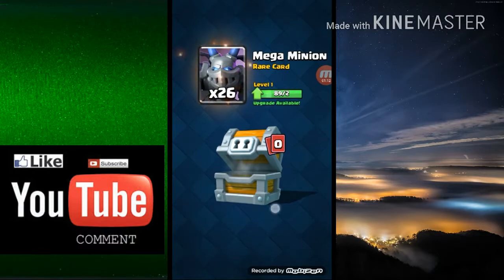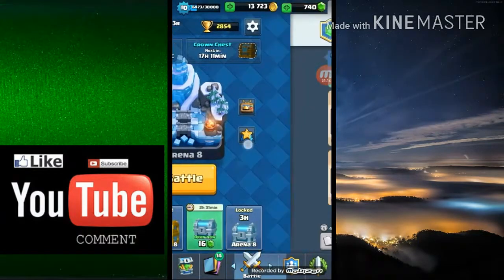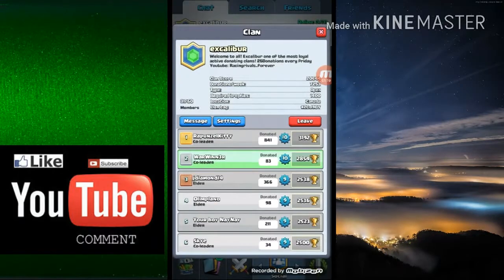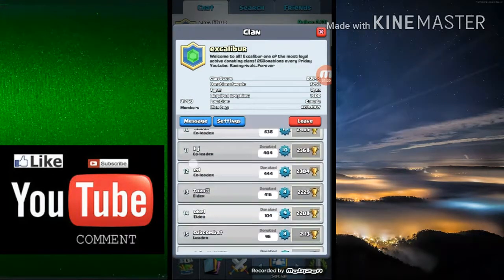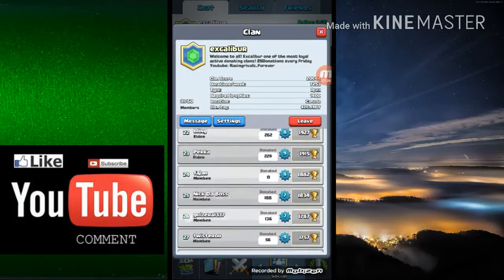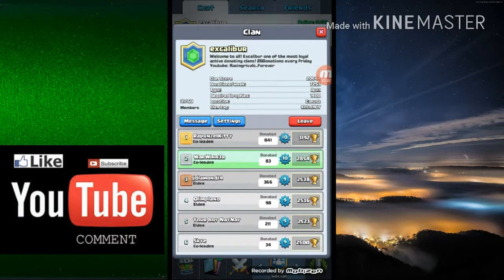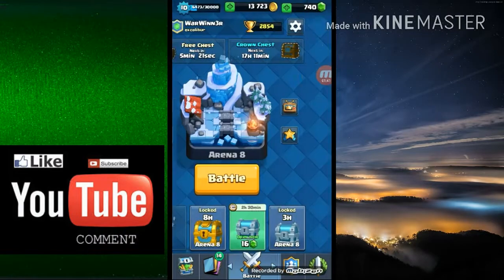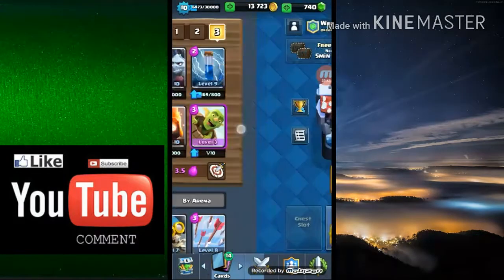Oh, megaman — I will start using those. Shoutout to my clan Excalibur, I'm the leader of it. It's not gonna say I'm a leader because I just went and friendly battled someone yesterday — my donations reset. Anyway, very active, we donate lots, we do tournaments, lots of good stuff, we kick all the inactives always. It's a great clan, you should go check it out.